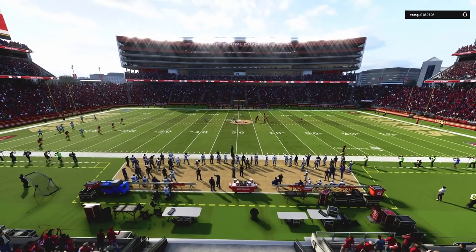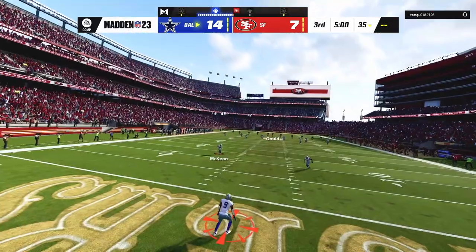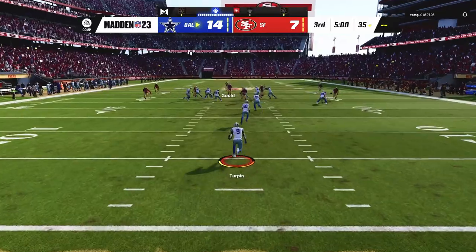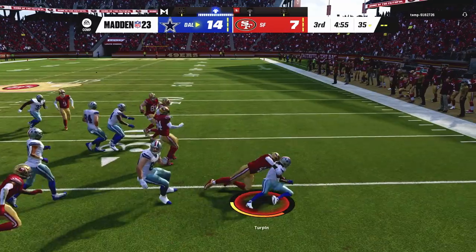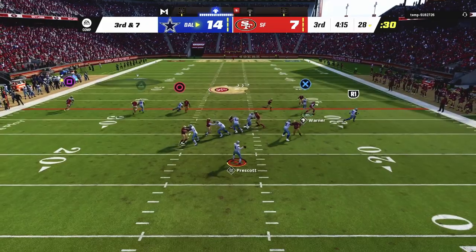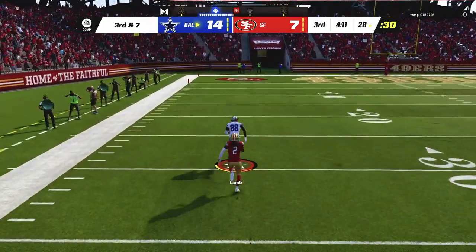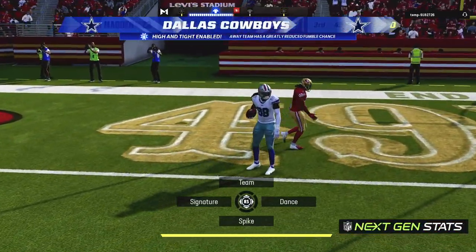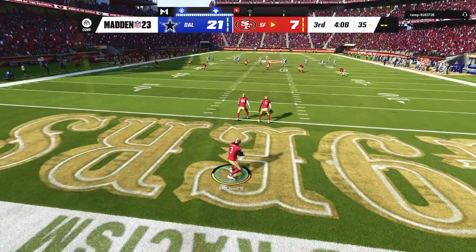I tried to rush the passer there with Micah. I think you have to rush off the edge with Micah Parsons so you can get the edge threat going — otherwise it's up to the user rush, and as you guys saw from the defensive line only challenge, I am not good at defensive rushing. Kavante Turpin trying to get a little sticky on this kick return. So we're completing the trifecta on defense — first the D-line, then the cornerback, now the linebacker.